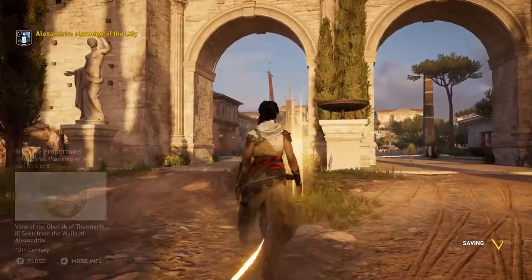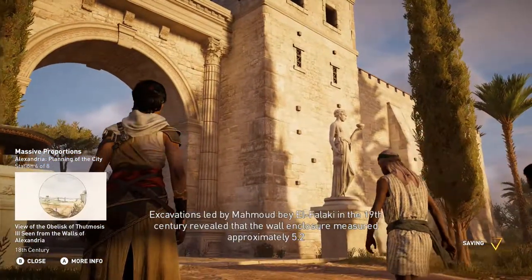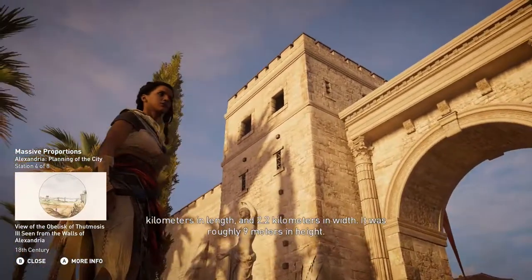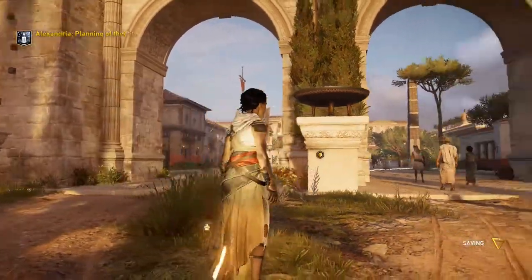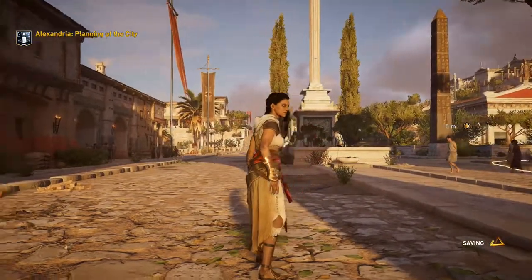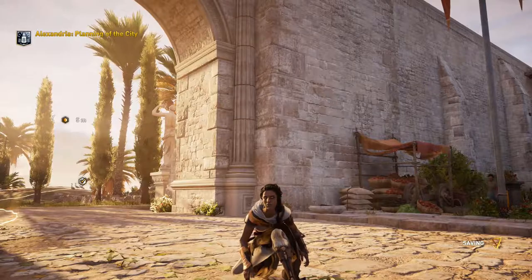Wow! Excavations led by Mahmoud Bey El-Falaki in the 19th century revealed that the wall enclosure measured approximately 5.2 kilometers in length and 2.2 kilometers in width, and was roughly 9 meters in height. Alright — yes, very exciting, this historic lesson!